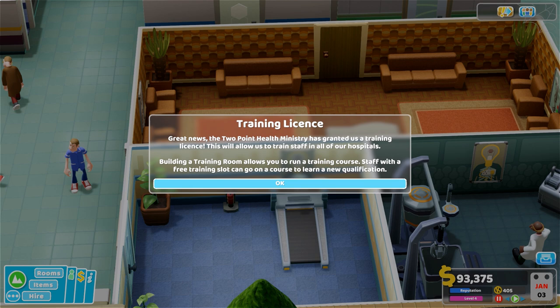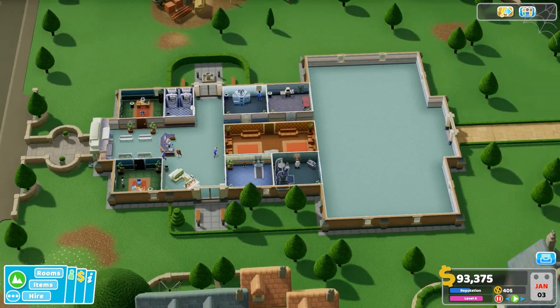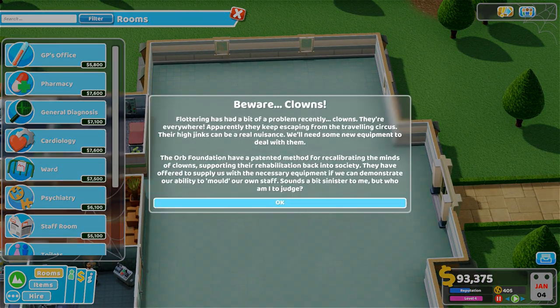We have a training license which will allow us to train staff in our hospitals. We'll need to build a training room so we can run a training course. Let's have a look at Fluttering.